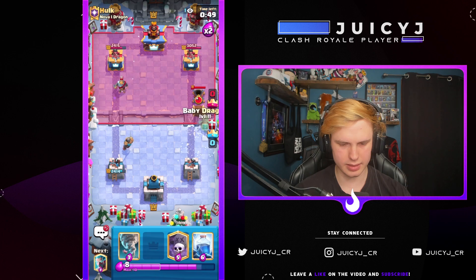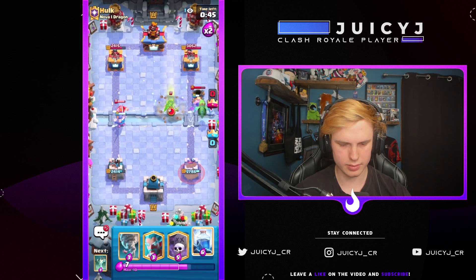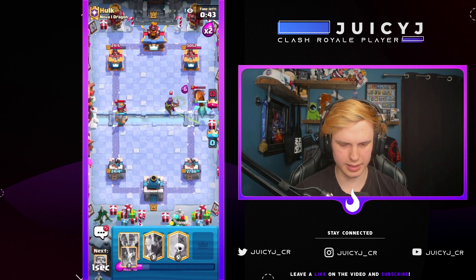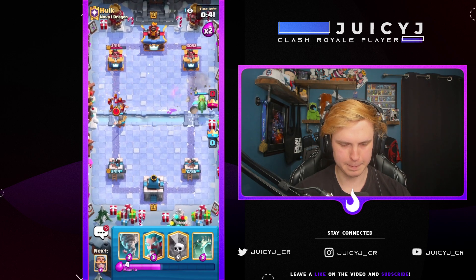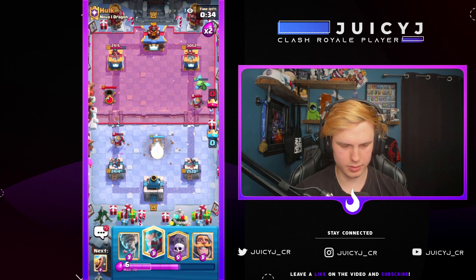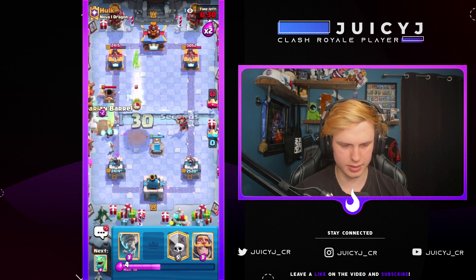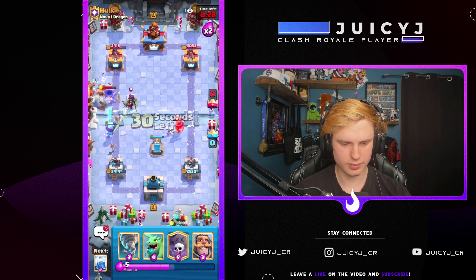Going ahead with Baby Dragon here to clean up that Mortar. Probably just gonna Lightning the Archer Queen. Let's go Tombstone, Ice Wizard, plus Barb Barrel. He's out-cycling my Lightning here, but that's okay — got my Tombstone up still for the Queen.